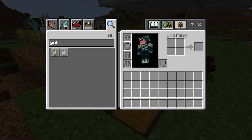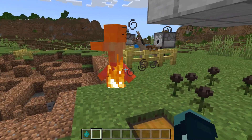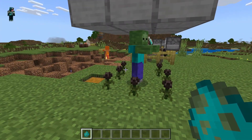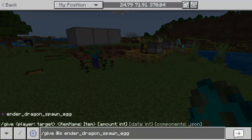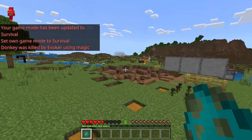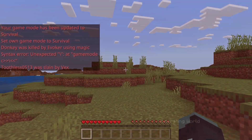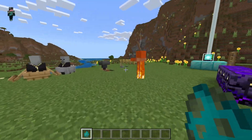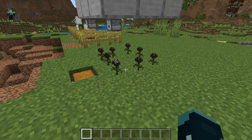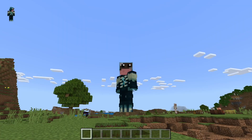Zombies and all mobs can now pathfind through wither roses. As you can see, this zombie is attracted to that iron golem over there and will just walk straight through the wither roses. Any mob, no matter what it is, can now just walk straight through them. Previously you could use wither roses as a barrier — nothing could get through — but they can now, so watch out.